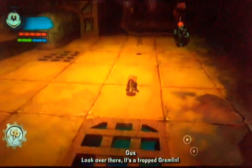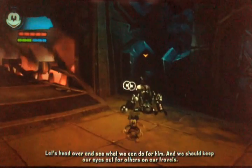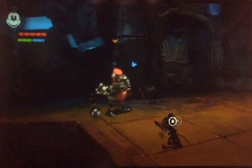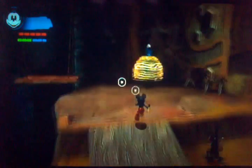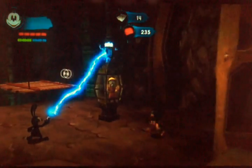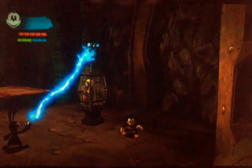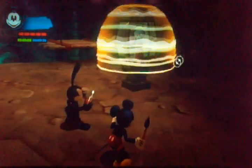Look over there! It's a trapped gremlin! Let's head over and see what we can do. So first, before we get that gremlin, we're going to friend this guy. You can use either paint or thinner — thinner will make him explode, paint will make him friendly. And as a friend, he will basically attack anyone, just like the spatters — he'll attack anyone that tries to hurt you. So I just like to friend them. This is a trapped gremlin. As you can see, if Oswald is a CPU, he will automatically shock that, and that takes away the force field. And then all Mickey has to do is go up and spin attack, and then you free him.